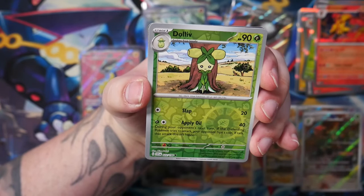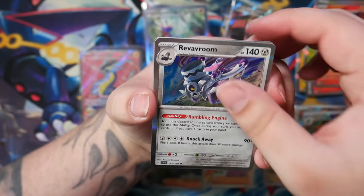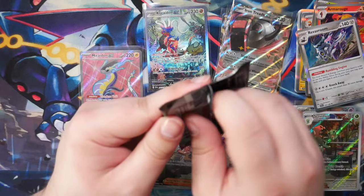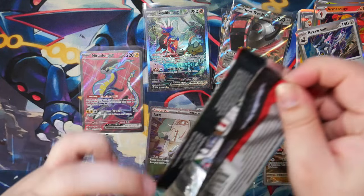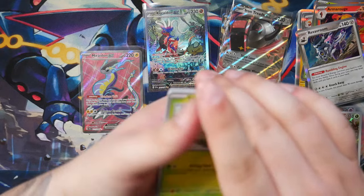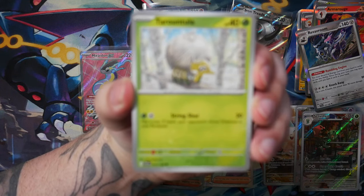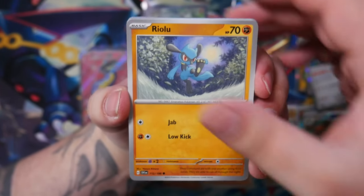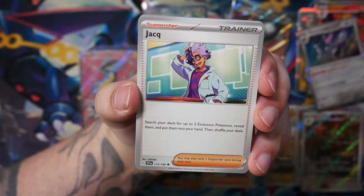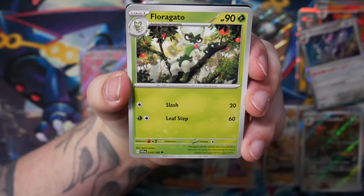I'm kind of curious to see when or if Nemona will get a full art as well. I think it's pretty much confirmed for the next Japanese expansion — Clay Burst or Snow Hazard, something like that. I'm sure I've gotten the names wrong. But there have been confirmations that the full arts for Snow Hazard will be Grusha and actually Iono. And if you look up the price, you'll see that Snow Hazard is so much more expensive — like twice as much as Clay Burst.